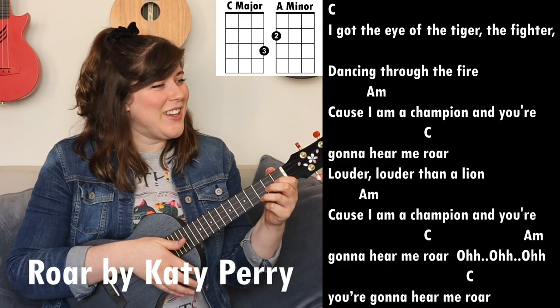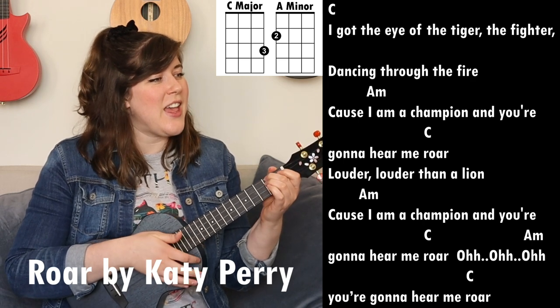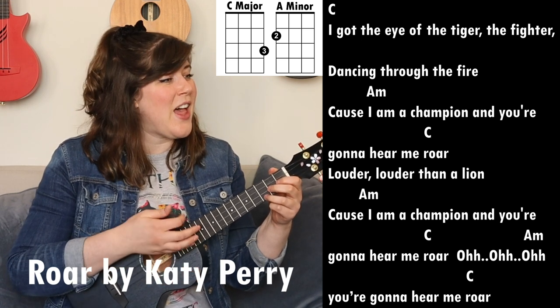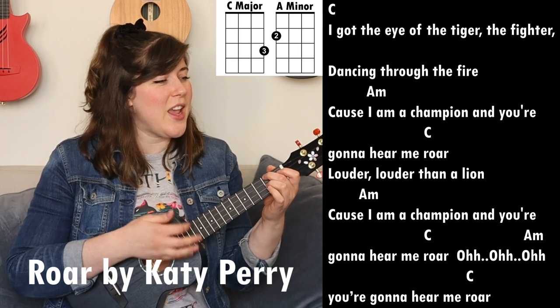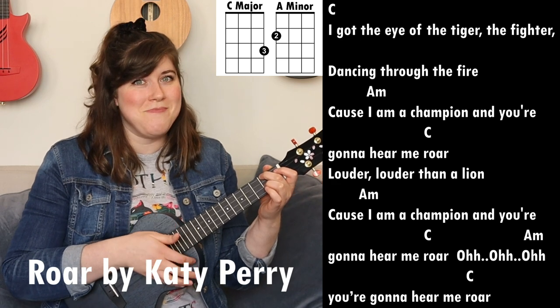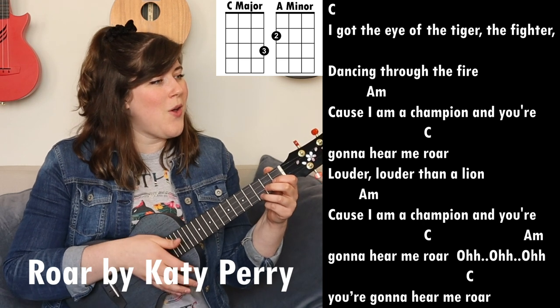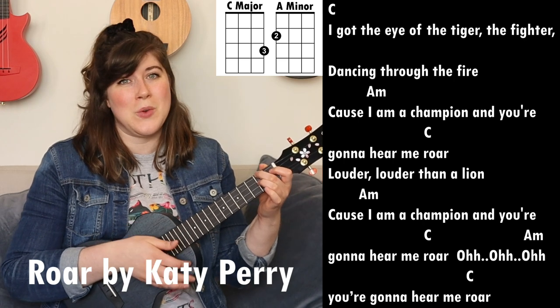The first song is 'Roar' by Katy Perry, and you only need an A minor and a C major to play it. I got the eye of the tiger, fighter, dancing through the fire, 'cause I am a champion and you're gonna hear me roar — louder, louder than a lion, 'cause I am a champion and you're gonna hear me roar.